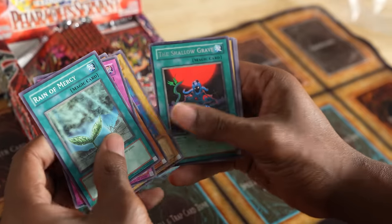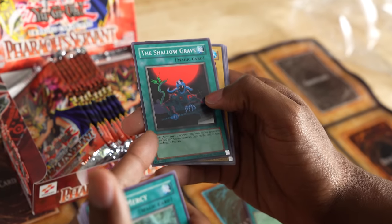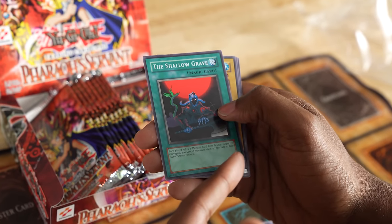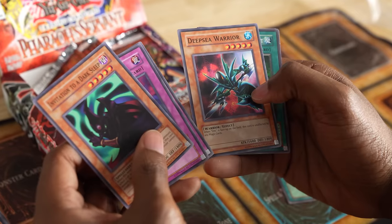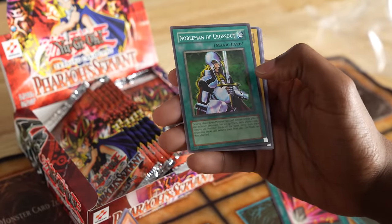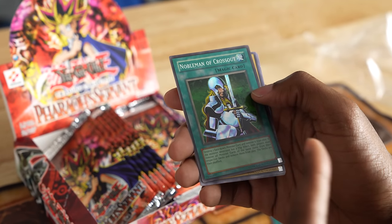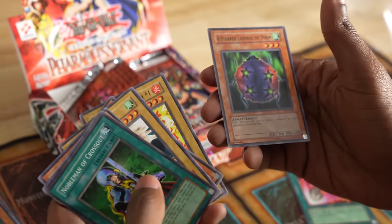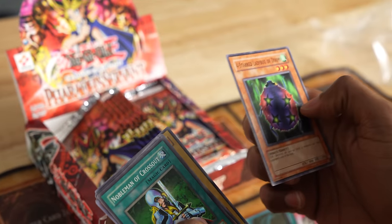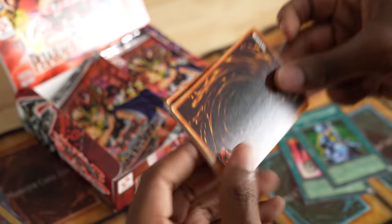We have Twin-Headed Fire Dragon, and The Shallow Grave — this could be good because each player takes one monster from their graveyard and special summons it. Then, oh, I know what that is — Nobleman of Crossout! This is a huge super rare card. Since I play Man-Eater Bug, this would really hurt if Paul played it against me, but I'm glad I got it. Star Ladybug of Doom — a big card, I love flip effects. Gravity Bind is a disgusting card.